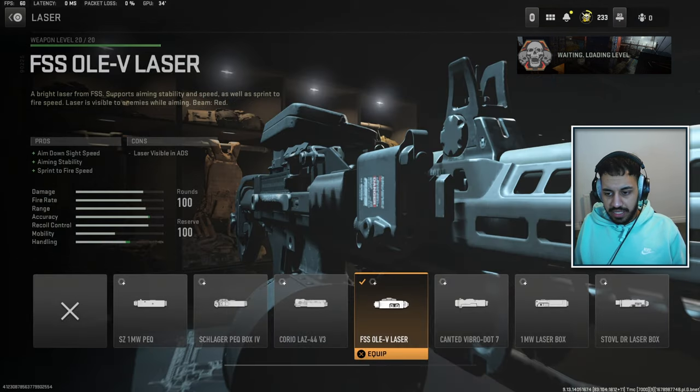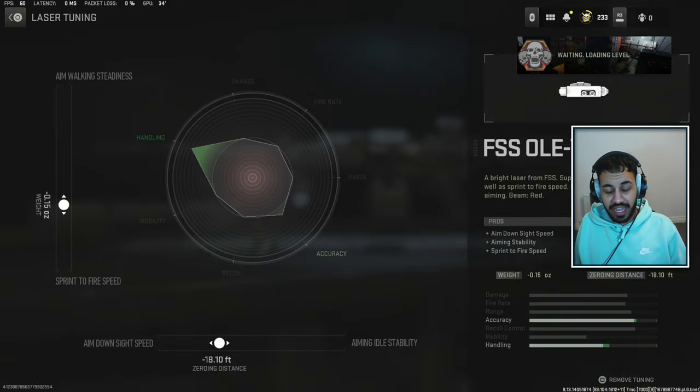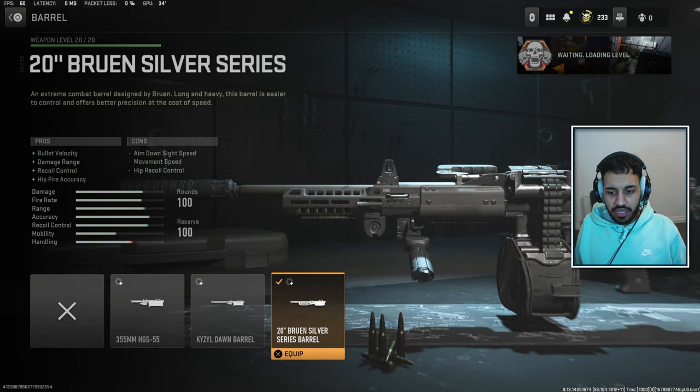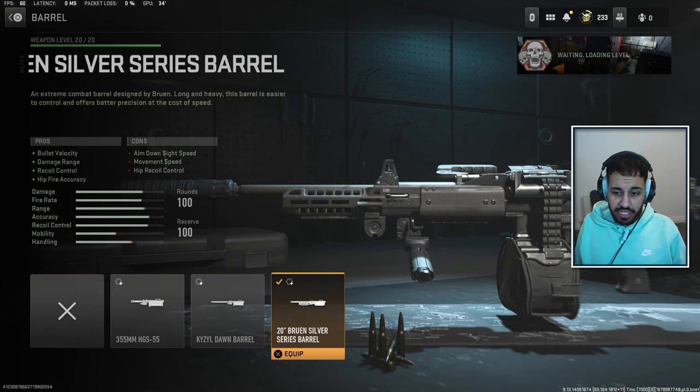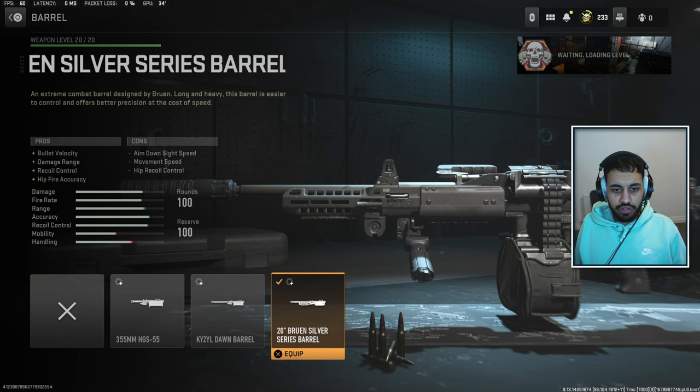We are using the OLE laser to get the faster aim down sight speed and aiming stability bonuses. The tuning for that is on screen. Then we are using the Bruin Silver Series Barrel — the barrel itself helps with bullet velocity and recoil control, so you get both of those bonuses. That's why we're not choosing the ammunition type.